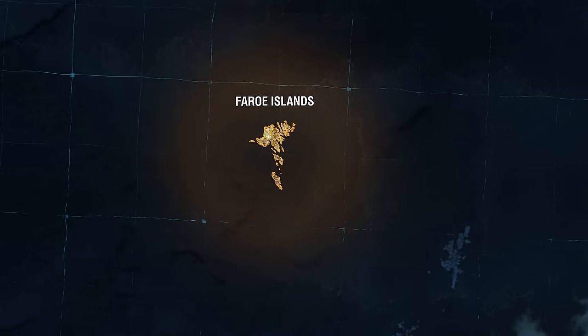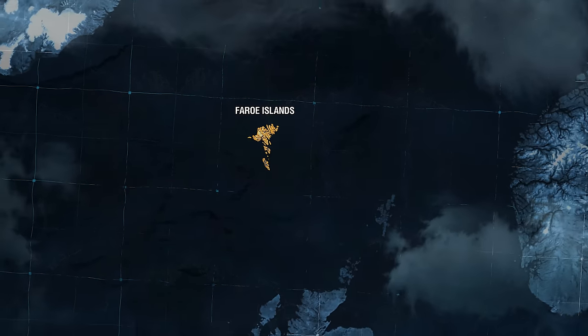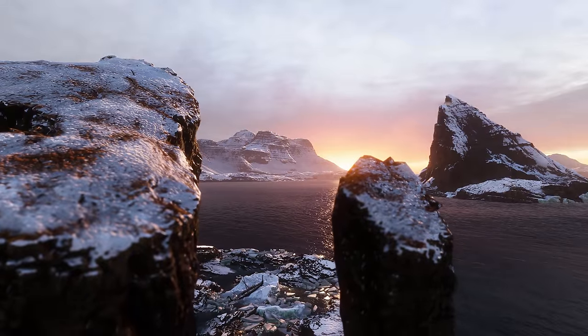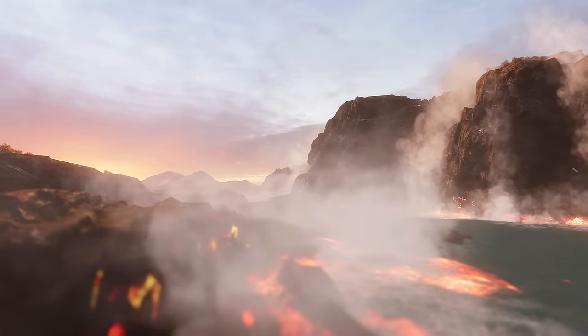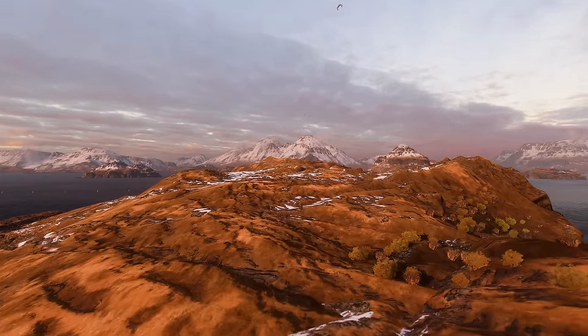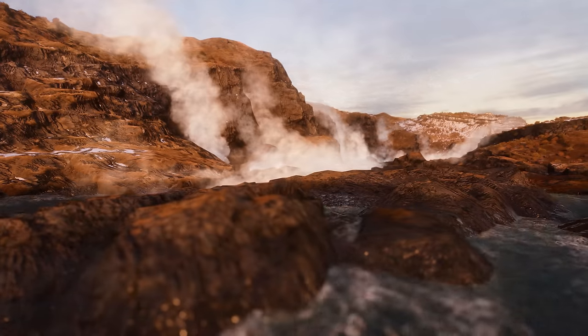Geographically, the Faroe Islands are located in the northern part of the Atlantic Ocean, between Scotland and Iceland. Snow-covered cliffs, huge glaciers, hot springs, and numerous islands that have little to no vegetation — these are the elements that form the layout of the new map.